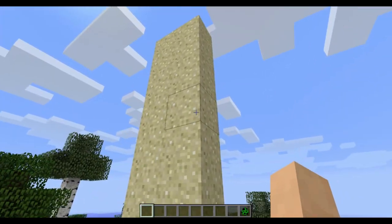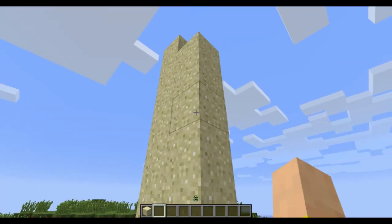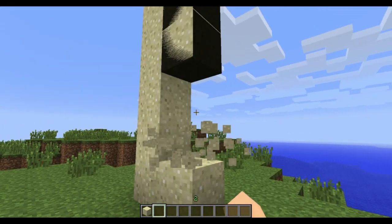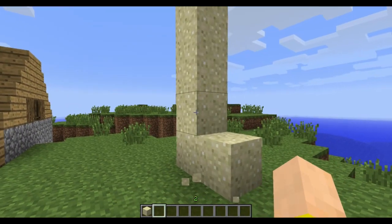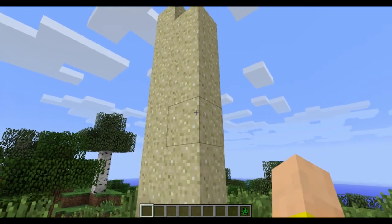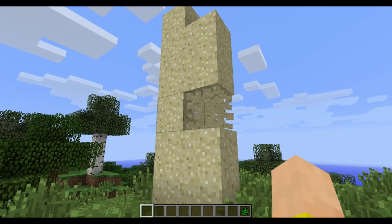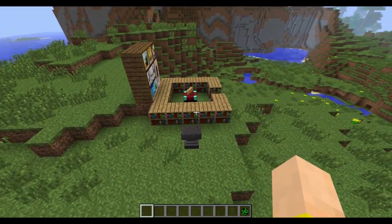One of the bugs that you probably noticed for a long time - if you were to break a sand block, as you can see in the clip here, there would be this kind of glitchiness, like the top one would fall, or it would jump up and then fall strangely, as you can see. But now, if you punch it, it falls like normal and it just goes down one. Looks very nice compared to what it used to - so that is awesome.